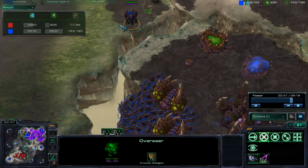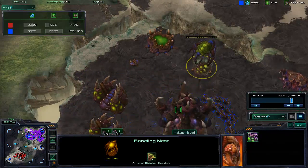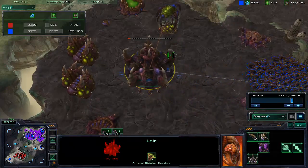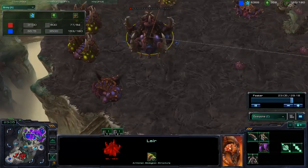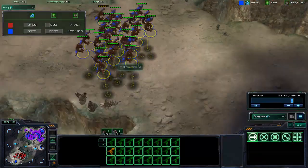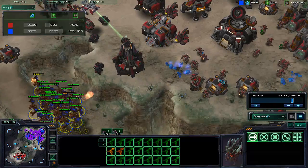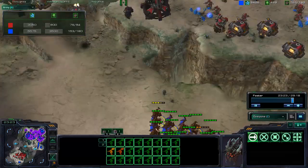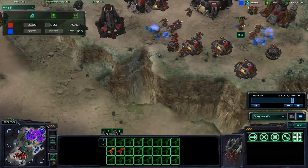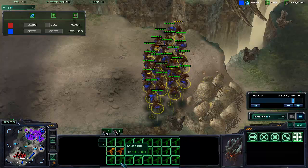He lost his queen, and his lair is sitting at 95 hit points — unfortunately there's no way to heal it, although he can use queens to transfuse it. He has so many zerglings and needs to get them in to do something. It looks like he's going to try and pick off as many units as he can. He went in, took a little poke, didn't like what he saw, and pulled out — though I think he could have stayed in. It was good that he was at least poking in to see what was there.